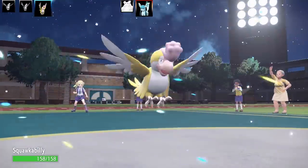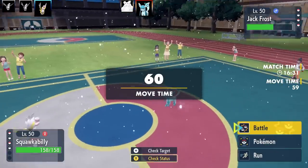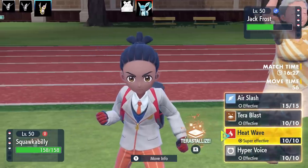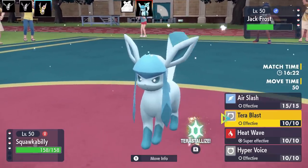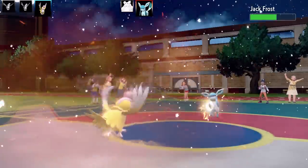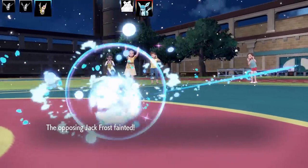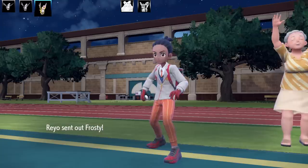This is the yellow plumage Squawkabilly. I've got Air Slash, Tera Ground, Heat Wave, and Hyper Voice. I'd like to go for Tera Ground but I'm going to get wrecked by Ice Beam, so I go for Heat Wave. Surprisingly, Heat Wave takes it out — I didn't think it would. It must have been the Sheer Force boost. If I had missed, it was done.